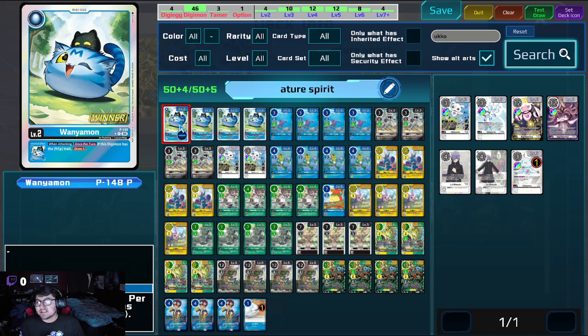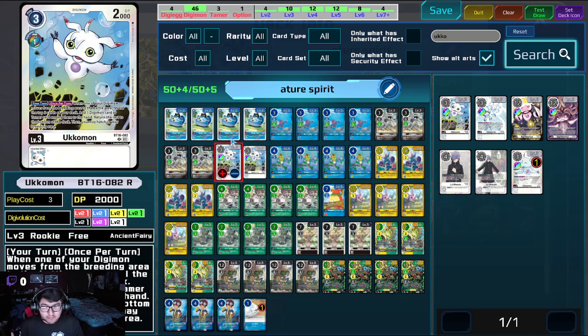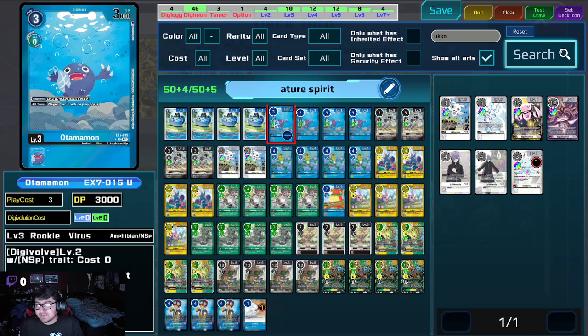So, one Yomon, one attacking — if this Digimon has the NSP trait, which everything in this deck does have except for two cards, which are the Uglymonds, you get to draw a card. The first rookie we're playing is Otamomon. It's only in here because it's an NSP, and we're trying to keep everything NSP because everything can evolve on top of NSP, ignoring the colors essentially.